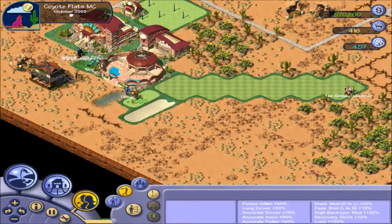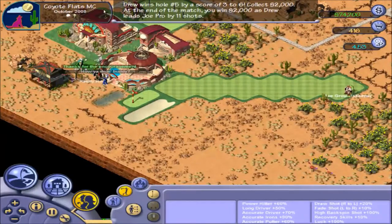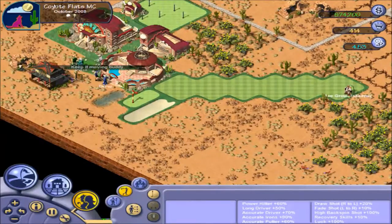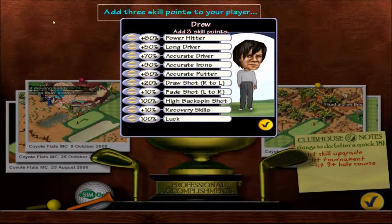I finish five under. Joe Pro — six over. So we won every hole, we won the match. We'll boost our power hitting skills, though we do need to get a skill upgrade, which could prove quite difficult.